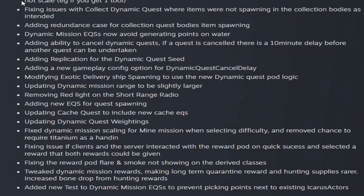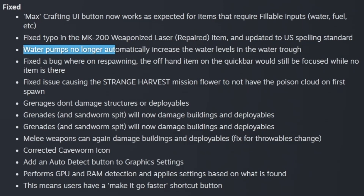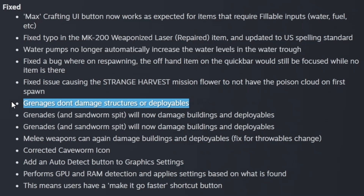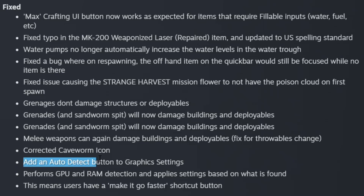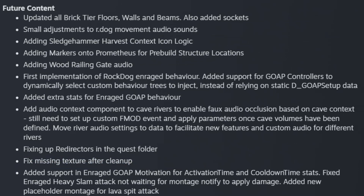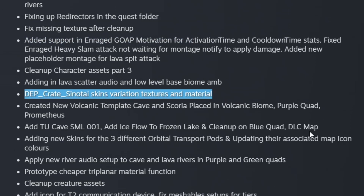This week in Fixed: water pumps will no longer automatically increase water levels in the water trough. Grenades don't damage structures or deployables. Grenades in Samward's Pit will now damage buildings and deployables. And melee damage can now damage buildables and deployables. They also added an auto-detect button in the graphics settings. In the Future Content section, they talk about bricks and the sledgehammer, snarl skins and variations, textures and material — there could be different ones of those — and volcanic stuff including clay, obsidian, and scoria.